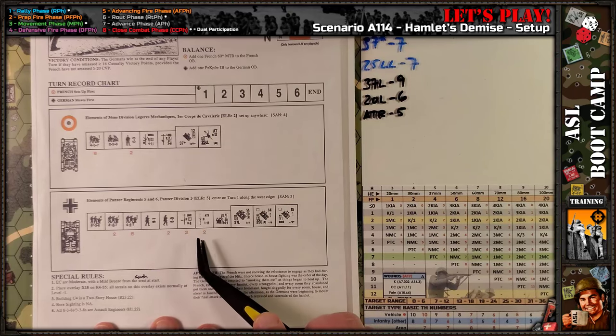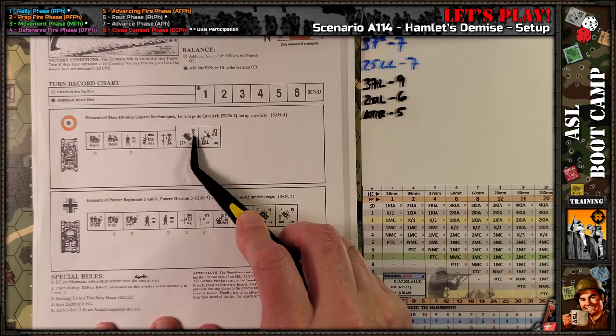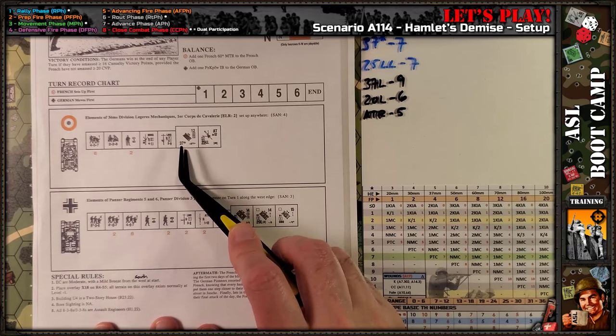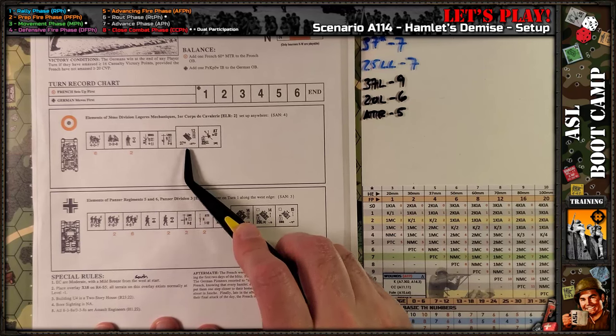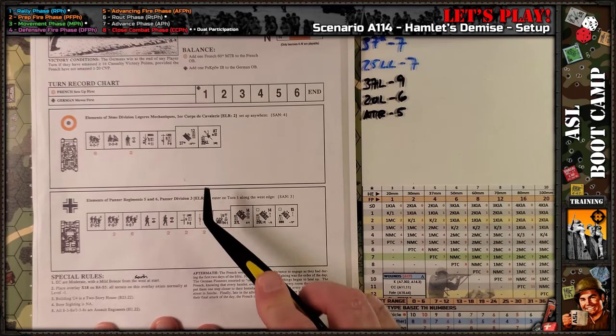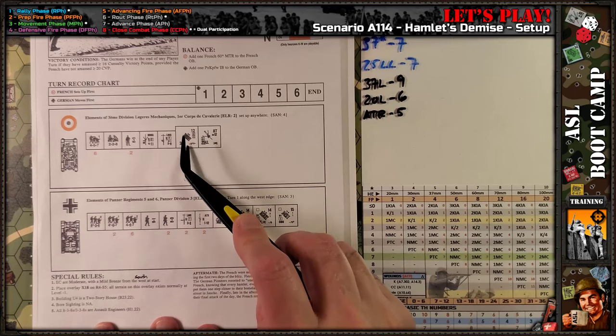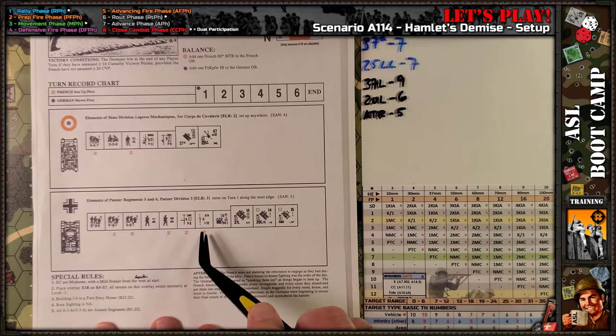Two light machine guns, two anti-tank rifles — which honestly I don't see much happening with them, because the basic two-kill number is a five shooting against this tank which has an armor of four but a turret armor of six. The chance of getting a hit or a kill, even shooting from behind with the plus one bonus, is next to nothing. You might be able to do a deliberate immobilization because the two-kill number is greater than the lowest armor factor — five versus four — but I don't see these really coming into play at all in this scenario.